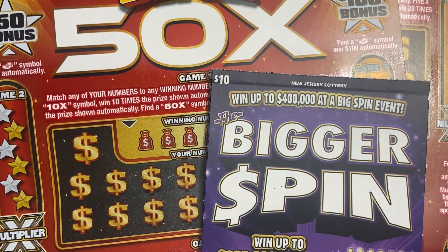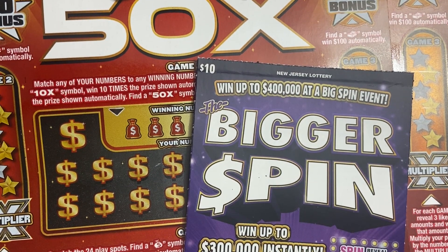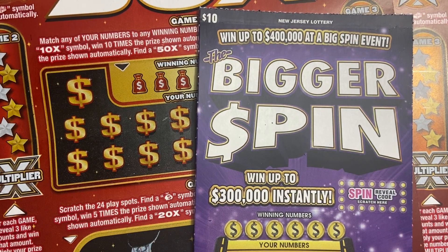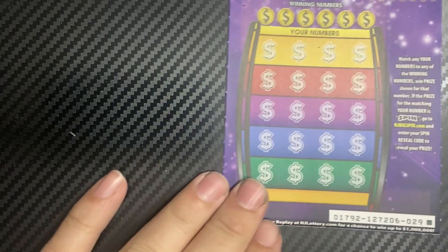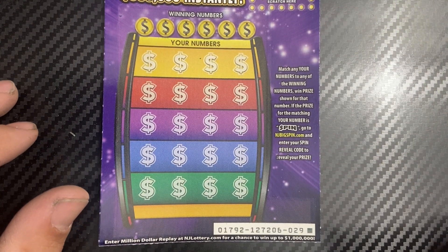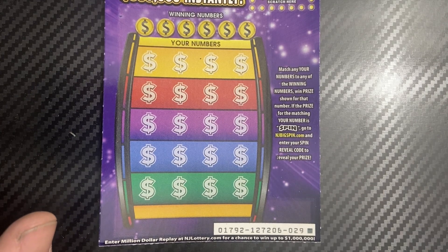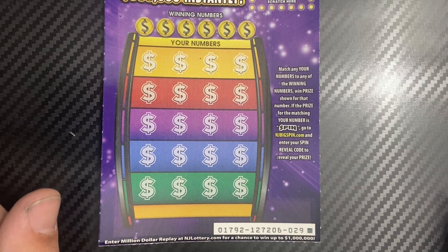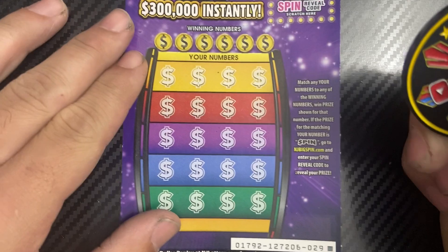Hey guys, today we have a $30 session. We have the last two of the pack of the Super 50x and the last ticket of the pack of the Bigger Spin, so we have a Super Bigger Spin session. Hopefully we can find some wins, so let's start with the Bigger Spin. It's a matching number game — if we find a match and get the word 'spin' under that match, we win the prize but have to go to njpigspin.com to reveal it. Let's use M2M's coin for this one.